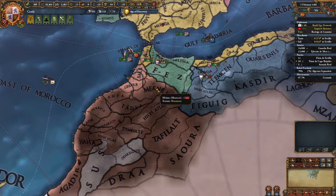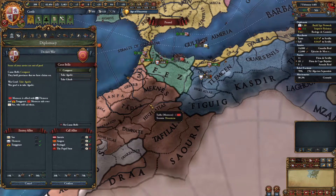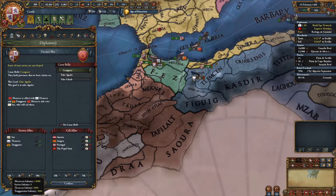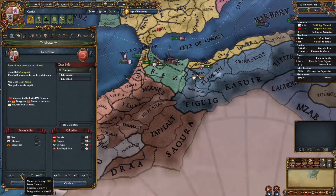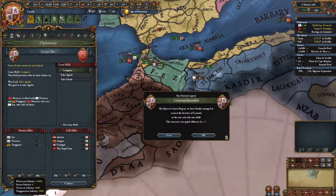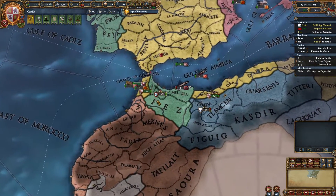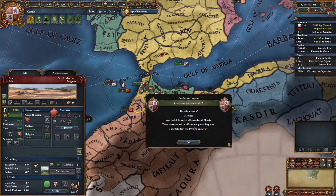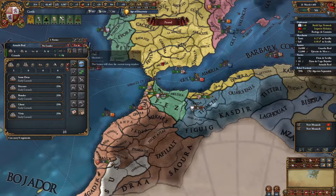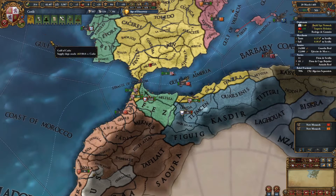We are getting very close to attacking Morocco here. Let's check and see what that's going to look like. We're not going to attack right this second because we're still waiting for this conversion. We want an additional claim on Safi and so on. But we can assess the situation — it looks like Morocco has about 15,000 troops. Telemcen has about 5,000, and these little ones over here have like 2,000 or 3,000. Coasts have been raided again — let's un-mothball the fleet here.